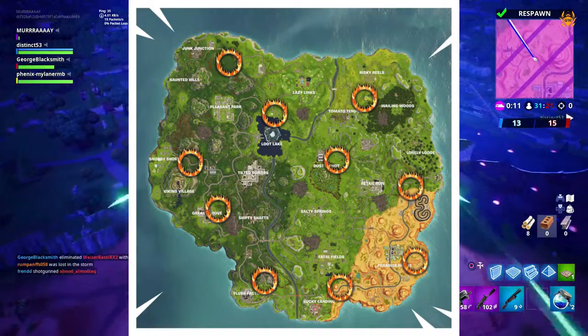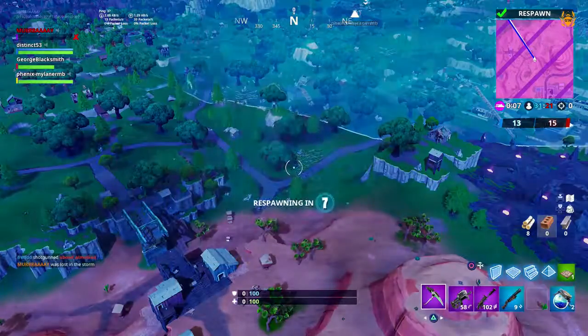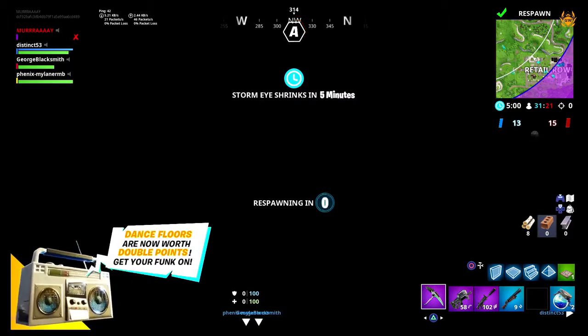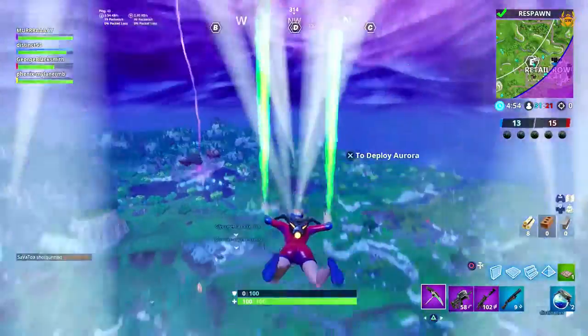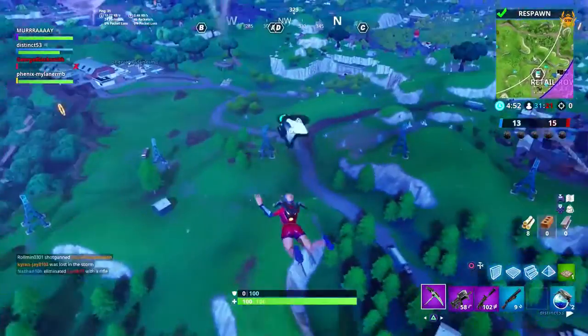You obviously need to find yourself a quad crasher, an ATK, or a shopping cart. I do have a video on my channel showing you the locations of all the quad crashers — I'll leave a card to pop up in the top right corner so you can check that out, as these will go hand in hand so you can find a quad crasher super easy.